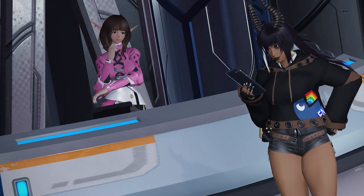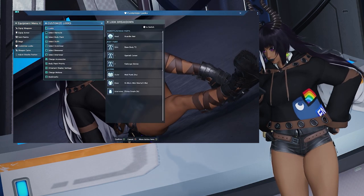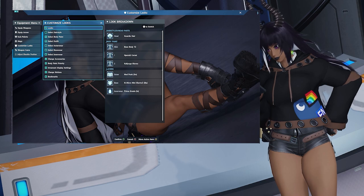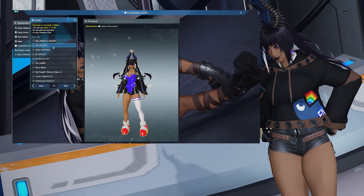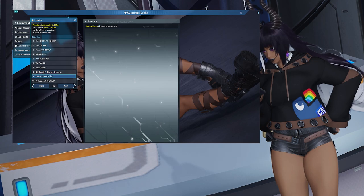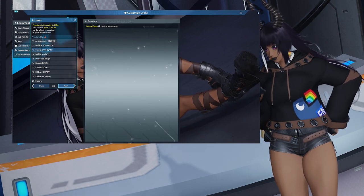We'll start by going to the menu and selecting the tab that says Gear and Sub Palette. From there, you're going to go down to where it says Customized Looks. We're going to go down the list starting from the top where it says Looks. This is where you can see all of your saved looks. You can preview them too with this little window, which is very nice. It's actually easier to preview your looks this way than in the salon, because if you do it in the salon you actually have to switch to that look completely instead of getting this nice little window.